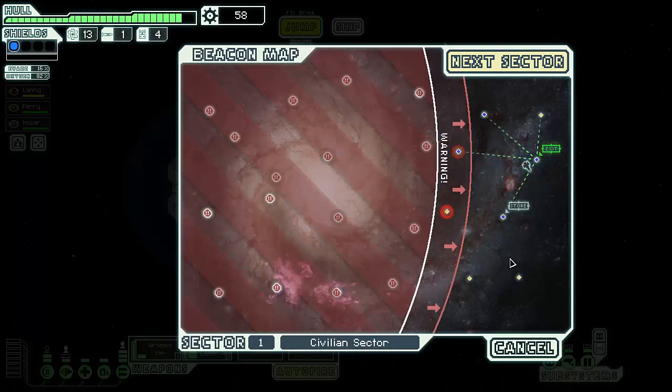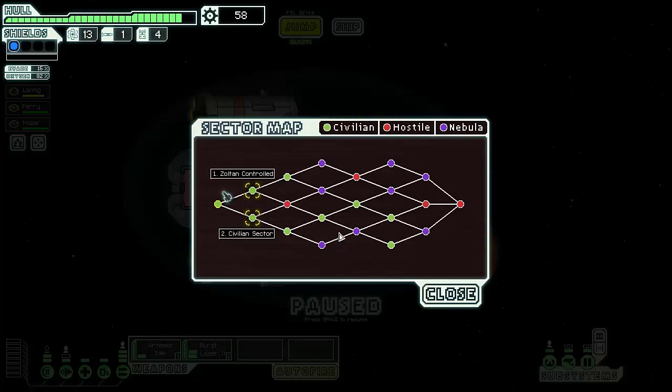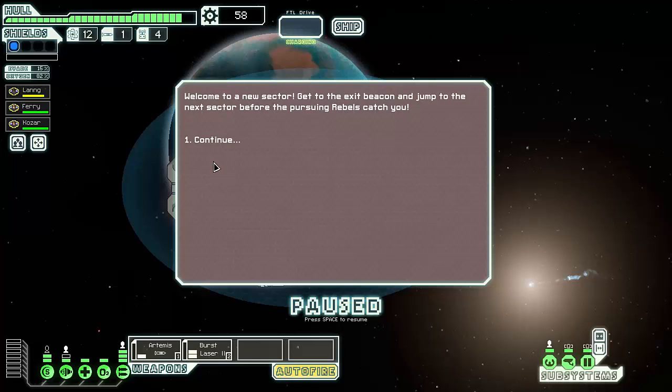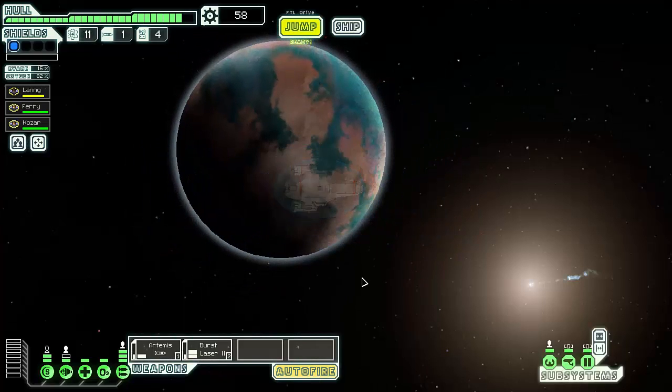Now we are in the next sector. I press the button to jump to the next sector and choose between a Zoltan or civilian sector — I'll go civilian. Welcome to a new sector: get to the exit beacon before the rebel fleet catches up. I plan a route through a few nodes, possibly doubling back to a store.